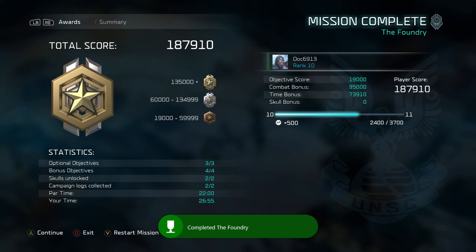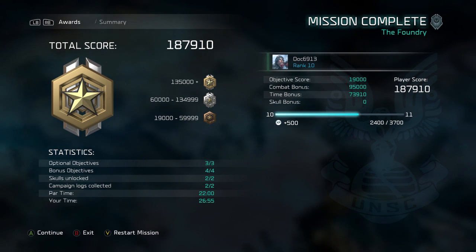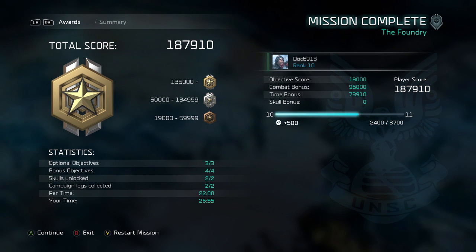That's pretty quick and easy. Par time was 22 minutes, I did it in 26, but I was able to knock this out on the first run - so we're unlocking the Foundry achievement, which is pretty nice. 27 minutes overall gets me a pretty good combat bonus and a pretty good time bonus. As has been par for a lot of these missions, we're absolutely crushing the score on easy. You don't need any skulls - play through for the first time and you'll rack up a good portion of the achievements, especially if you're hitting golds and getting all bonus and optional objectives.